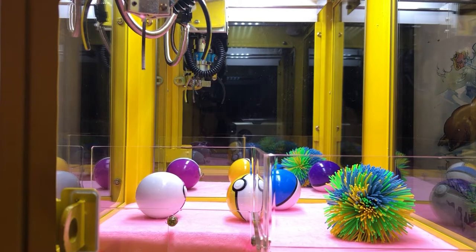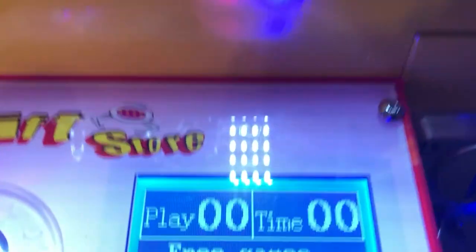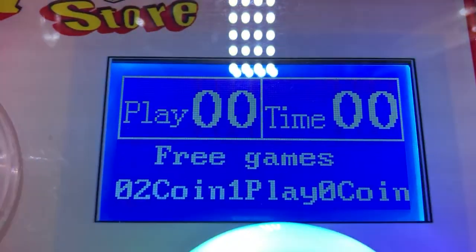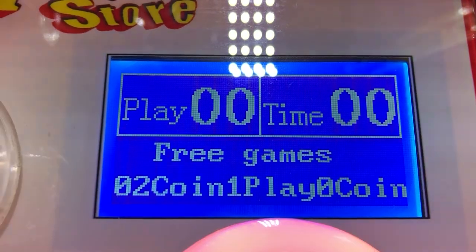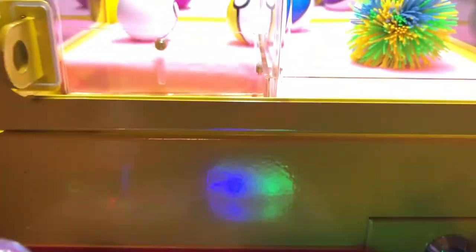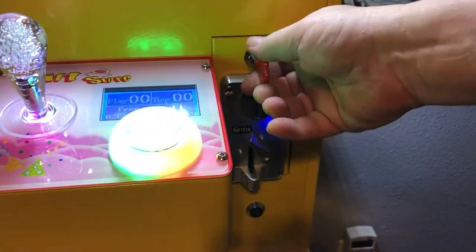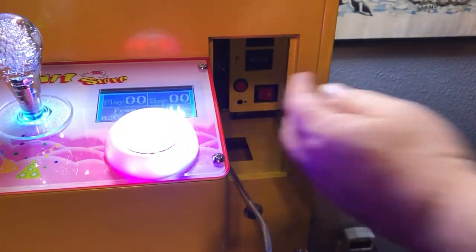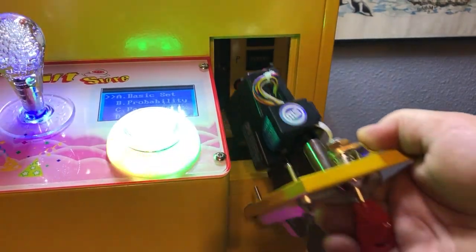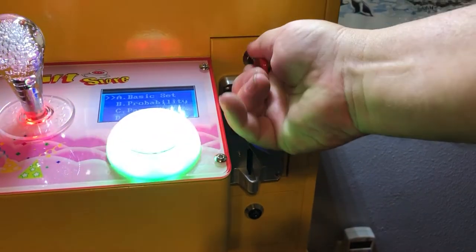The first thing we're going to do is open it up and go to the menu. Right now mine is on free games so I don't have to put any quarters in — I can just play the machine anytime I want. So let's open up the coin mech. Behind there is the magic red button. You hit it and then you can see the menu.